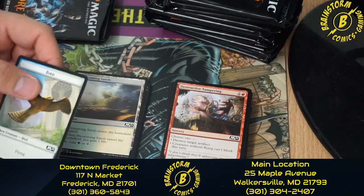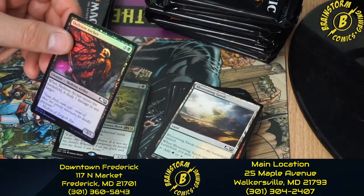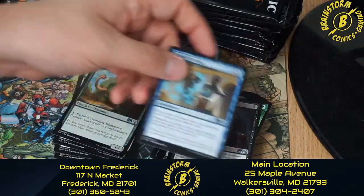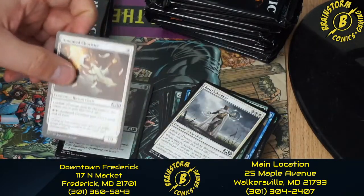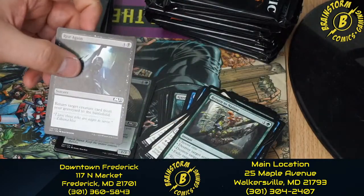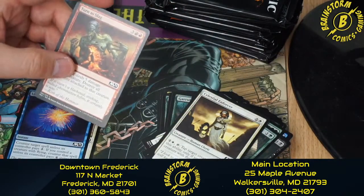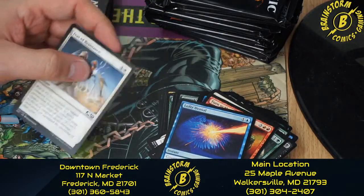This is pack five of the fourth pre-release kit. We have a Bird token, Blossoming Sands, a Foil Skeleton Archer, another Azusa Lost but Seeking, Archfiend's Vessel, Teferi's Tutelage, Thrashing Brontodon, Basri's Acolyte, Anointed Chorister, Return to Nature, Rise Again, Snare Spinner, Celestial Enforcer, Turn to Slag, Lofty Denial, and Feat of Resistance.